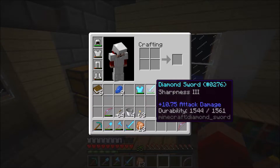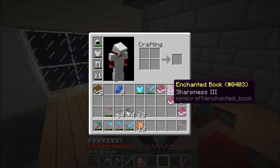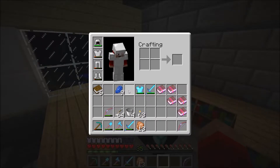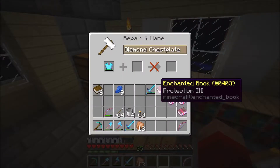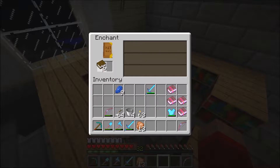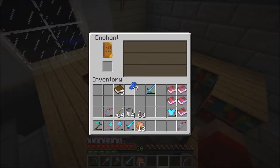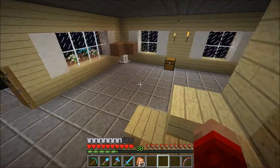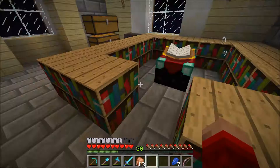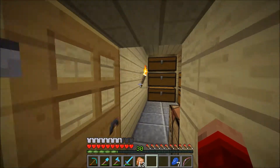We have a couple levels left, we can enchant like two more times. Sharpness 3 — I guess we can just equip this to this right now, and then enchant one more thing. Unbreaking 3 — ooh, Aqua Affinity — let's just do that and save it for now. We could enchant one more thing, but I'll just do it some other time. We'll stick at 30 levels — well, 40, not 4 — so we just used up 40.